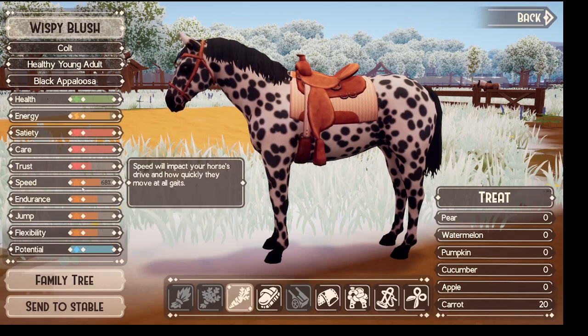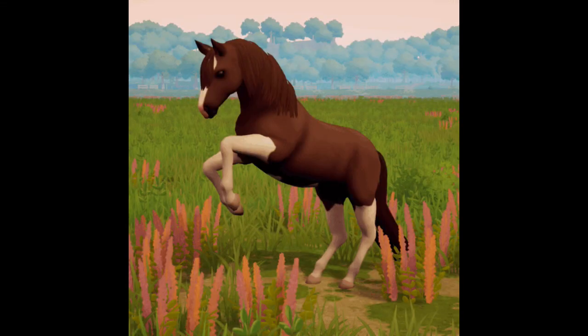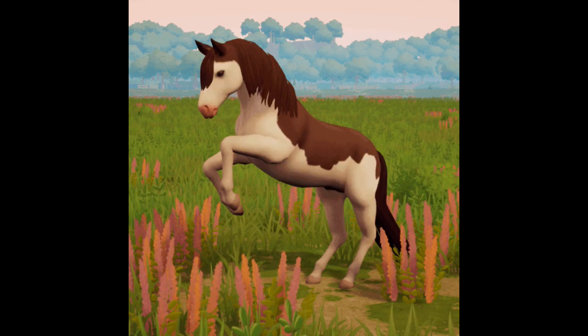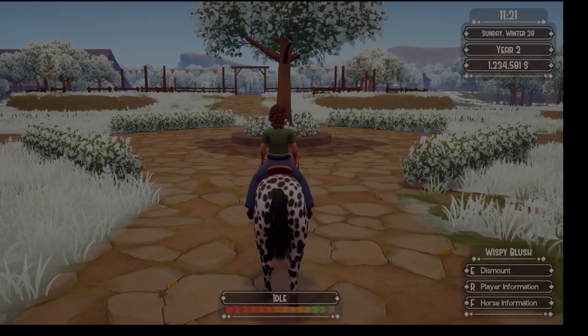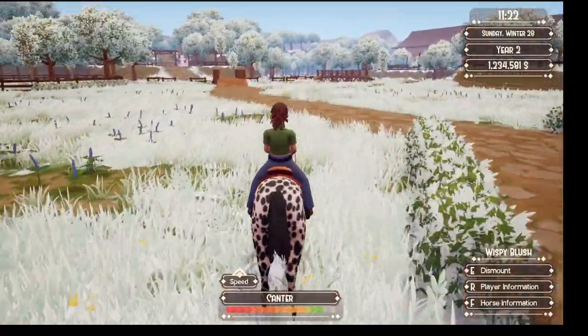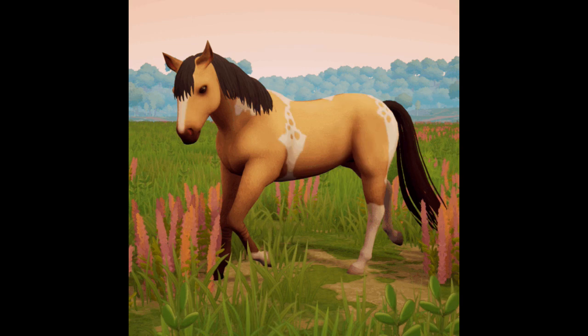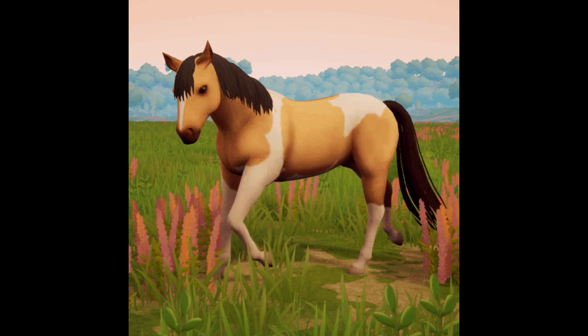The next one we have is the new Splash colors — these are just stunning. I'm loving all the colors she's working on. And then we have the Tobino colors — my apologies, I initially said Overo but these are the Tobino colors.